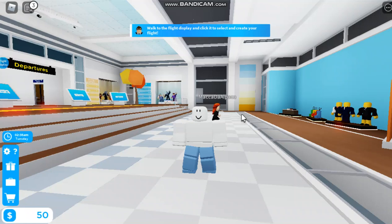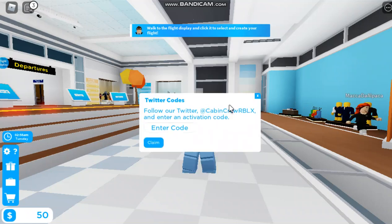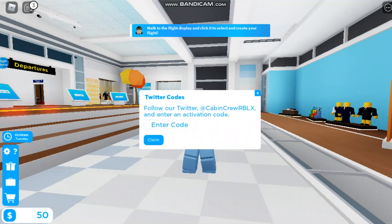Hello guys, welcome back to another video. Today I'm going to show you all the working codes in Carbon query simulator. To redeem it, just go to the left, click on the box. The first code is 'flying' and the second code is 'takeoff'.